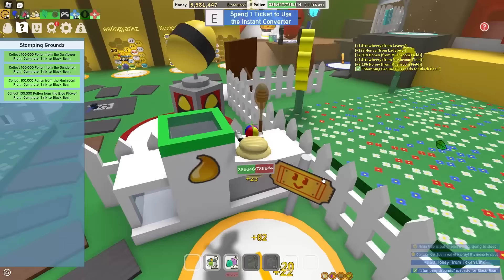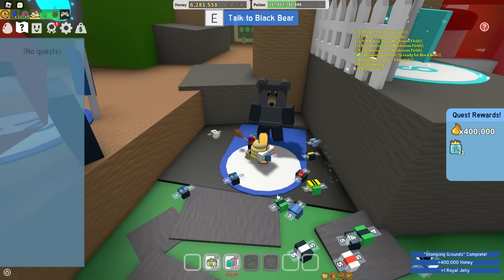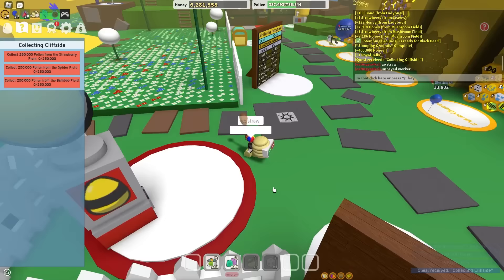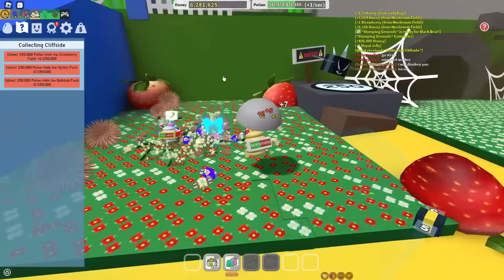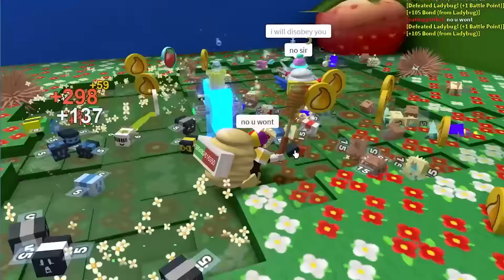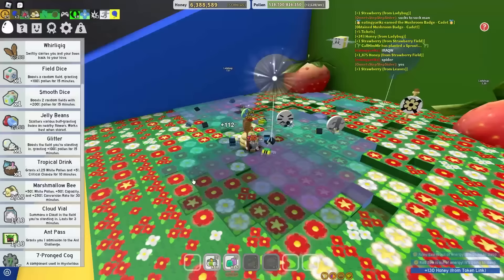Okay, Strawberry, Spider, Bamboo. Go Strawberry, unpaid worker. Oh, look at that idiot trying to jump up - he actually did jump up. Well, good for you, dude. I have to parkour my way on the mushrooms like a peasant. You won't disobey me because if you disobey me I'll fire you - I can easily get another unpaid worker. Mushroom Badge? Nice. Let's pop another Marshmallow Bee and a Tropical Drink for some extra white pollen. Strawberry's done - moving on to Spider.